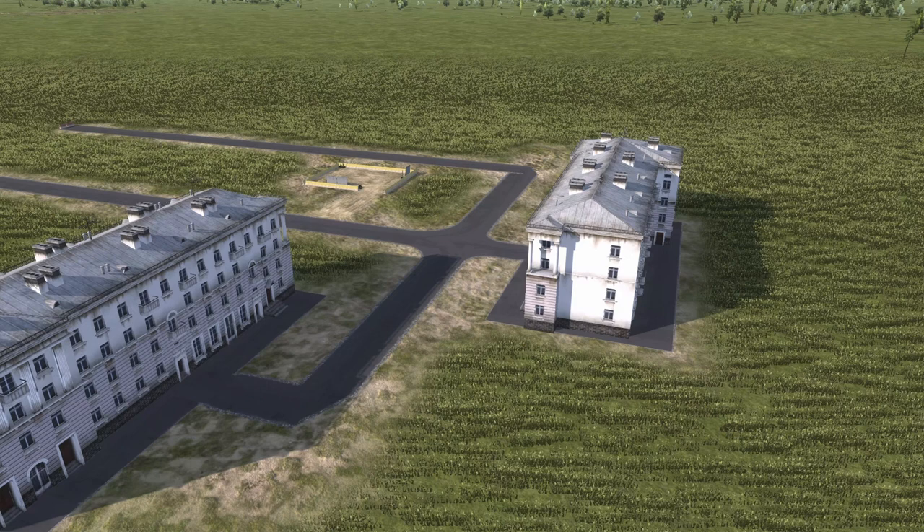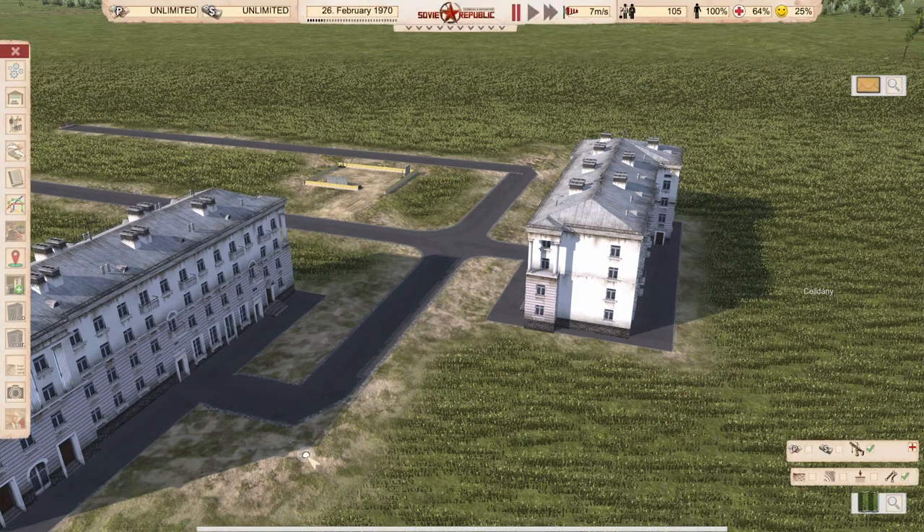Hello comrade, this is the second installment of my road building secrets mini series. Today I want to show you how you deal with nodes, what these nodes mean, and some advanced techniques for dealing with roads and nodes. So let's start — what are nodes? Nodes are the in-game representation of connection points for other roads, footpaths, or whatever.